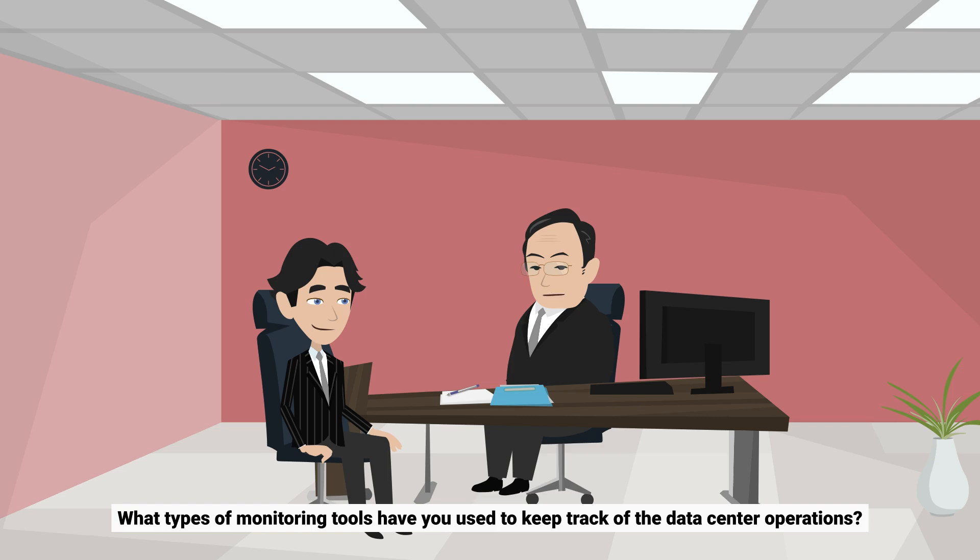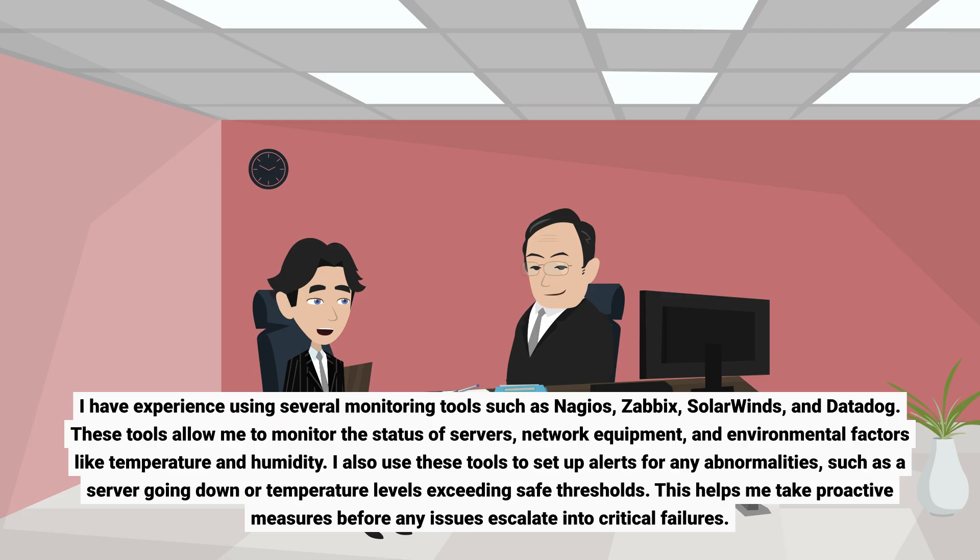What types of monitoring tools have you used to keep track of data center operations? I have experience using several monitoring tools, such as Nagios, Zabbix, SolarWinds, and Datadog. These tools allow me to monitor the status of servers, network equipment, and environmental factors like temperature and humidity. I also use these tools to set up alerts for any abnormalities, such as a server going down or temperature levels exceeding safe thresholds. This helps me take proactive measures before any issues escalate into critical failures.